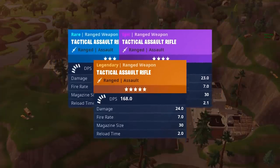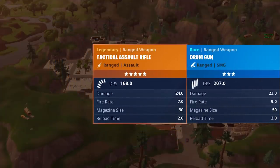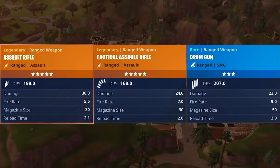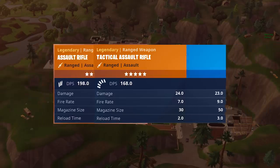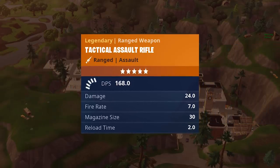This weapon also features a fire rate of 7 bullets per second, which is slower than the Drum Gun which fires 9 bullets per second, but faster than the normal AR which fires 5.5 bullets per second. It has a magazine of 30 and a reload speed of 2 seconds for the highest rarity.